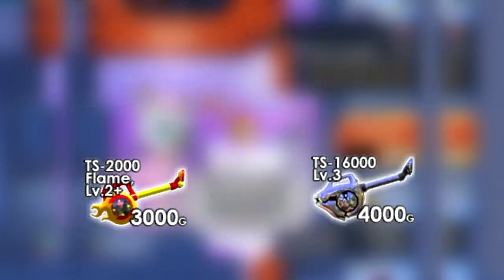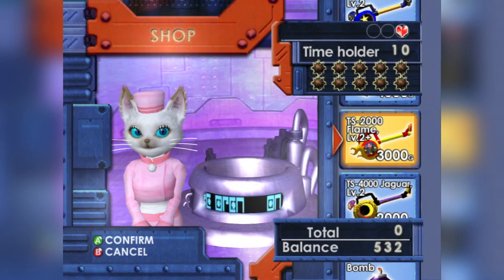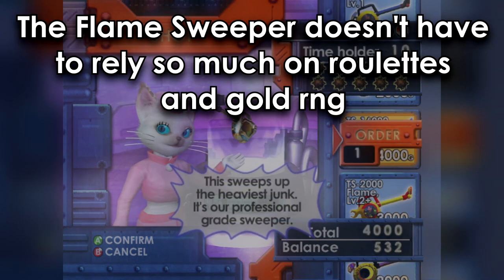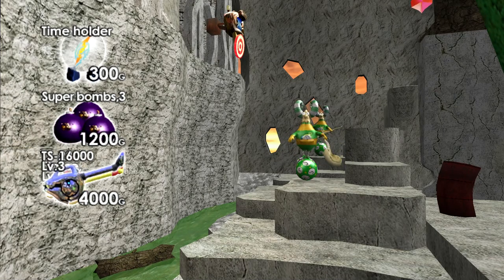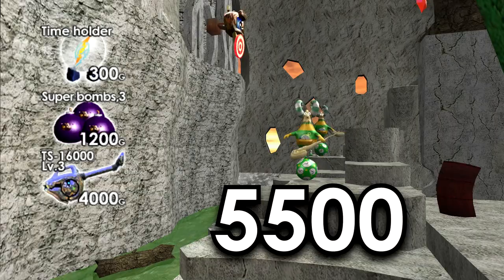The first obvious difference is the price, with a 1000 gold difference. This makes the gold routing in the early game slightly different, since with the flame sweeper you're not spending as much time and effort collecting more gold. 4-2 is the stage where you'll make the decision. In Platinum Hits any percent, we purchase a time holder, three super bombs, and either the flame sweeper or the heavy sweeper — equaling 4,500 gold for the flame sweeper or 5,500 gold for the heavy sweeper.